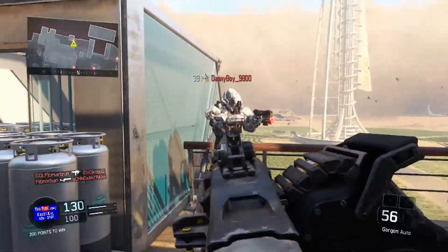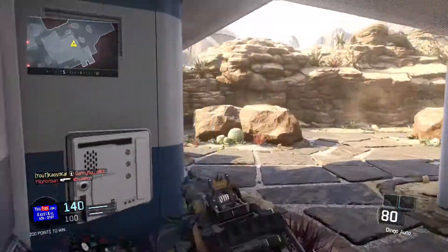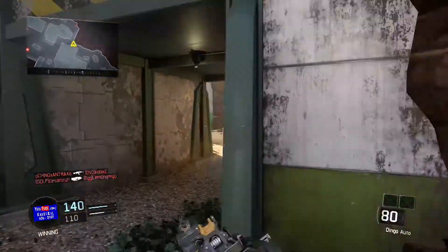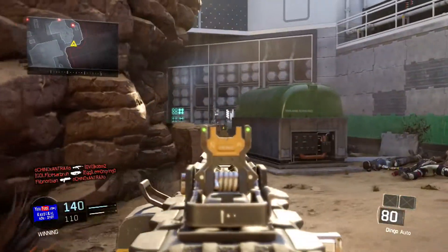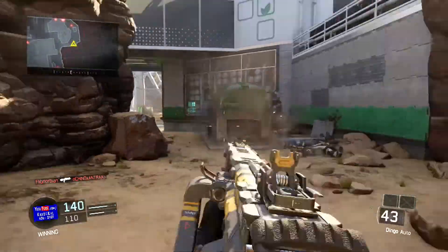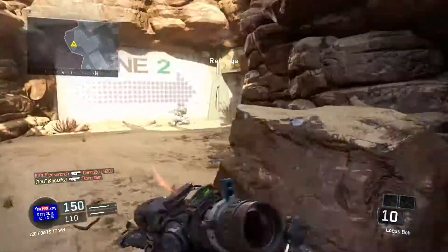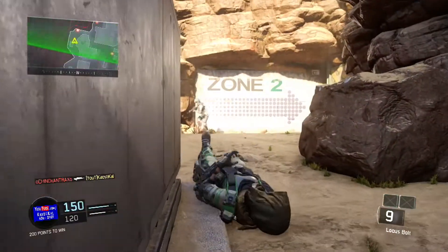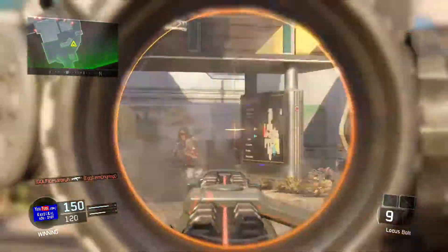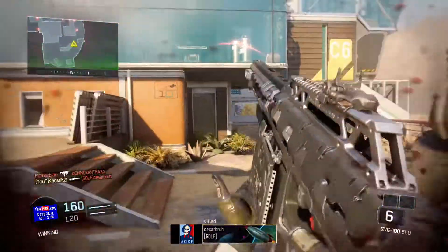To win gunfights, it's really up to your play style — you've got to position yourself and know where enemies are. That's why perks like Sixth Sense exist. I really do recommend putting on Sixth Sense so you can know exactly where the enemy is. I run that perk a lot and I recommend you guys give it a go.